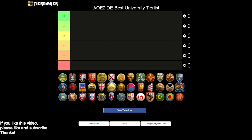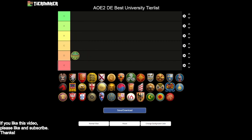Starting with the Aztecs — if you are thinking about enrolling in Aztec State, well, honestly, you might want to think again. Aztecs do get siege engineers, which is great because they have a pretty expansive siege workshop, but you're missing both masonry and architecture. Furthermore, you can't make bombard towers, you can't make keeps, and your chemistry doesn't give you any gunpowder units at all — including the cannon galleon, which most civilizations do have access to. It's just not a good university civilization. Having siege engineers is definitely keeping them out of the F tier.